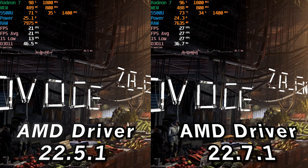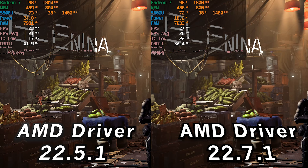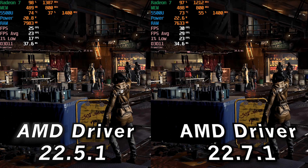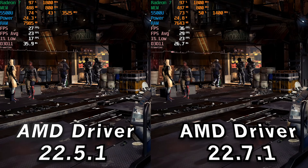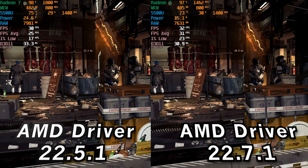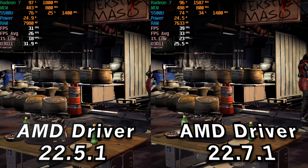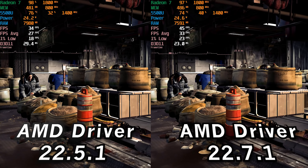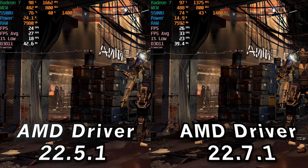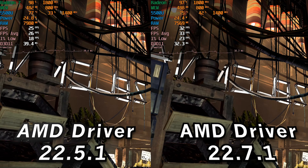At the 25-watt TDP, the new drivers seem to unlock a bit of extra performance — a slightly better result. Nothing earth-shattering, but a measurable improvement of a few FPS. When the FPS is this low, that can make a pretty big difference in terms of playability. There does seem to be a gain with the new driver in this game, but you need the higher TDP. With the higher TDP, our averages stay above 30 instead of hovering in the low to mid-20s — that can make the difference between whether or not you even choose to play this game.